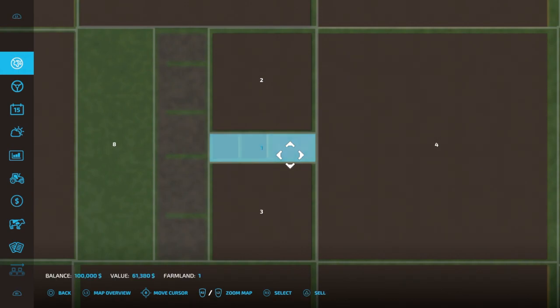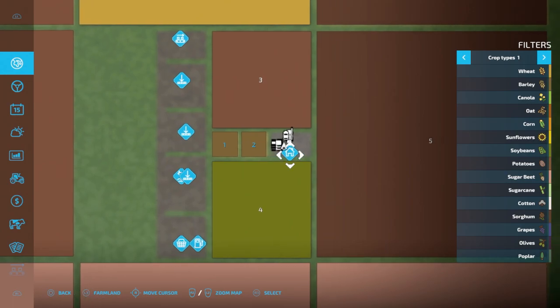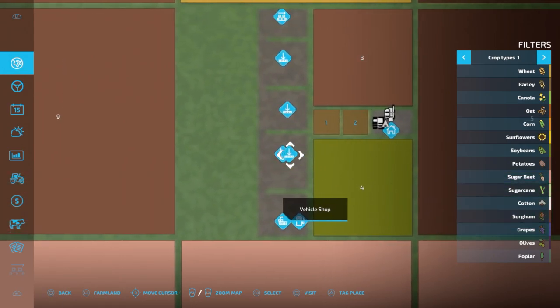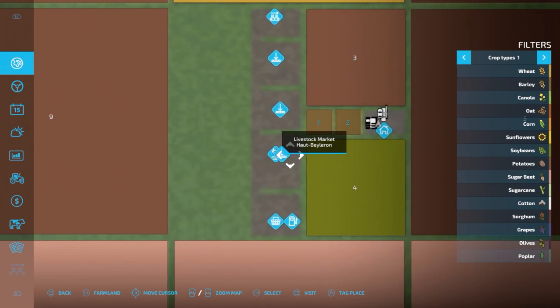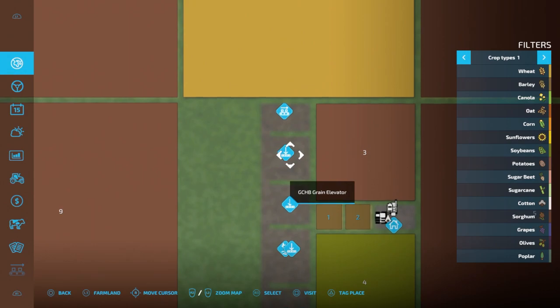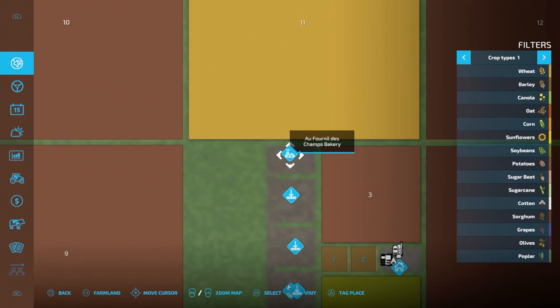We own the farm — field one and field two. Down here we have a gas station, we have a vehicle shop, we have a livestock market — it says something on it, I'm not sure why — got two livestock markets, a green elevator, Le Jardin Des Farm Shop, and what looks like a Champs Bakery.